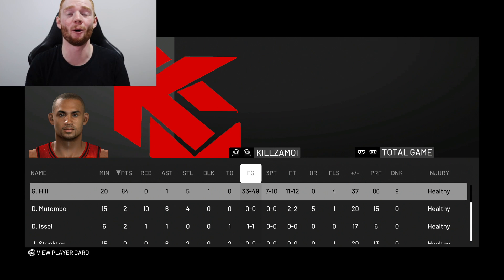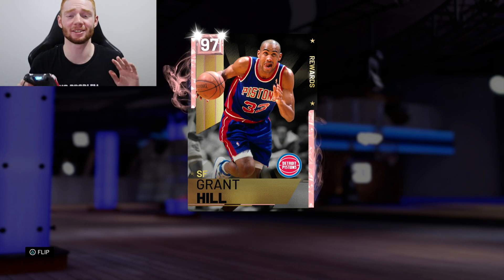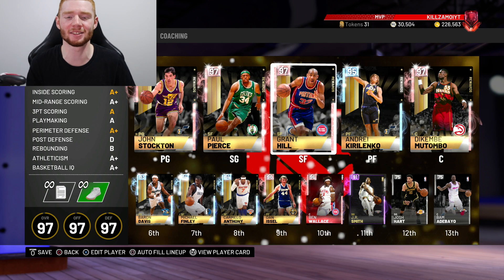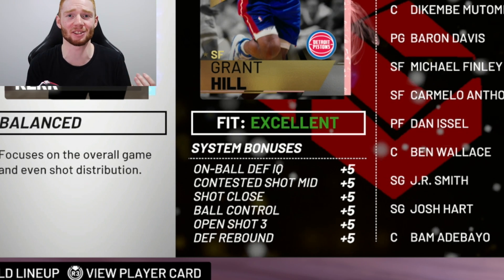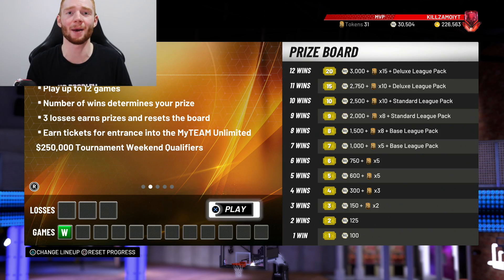He shot 33 of 49 from the field, 7 of 10 from three, 11 of 12 from the free throw line, with a plus-37 plus/minus, nine dunks, responsible for 86 of our points. And that's despite a stage in the game where I missed about eight shots in a row taking terrible ones — that tells you how good he is. I also have Diamond Steve Kerr which gives all those bonuses to Grant Hill — gives him a 96 open shot three, which is the reason he shot 70% from three.